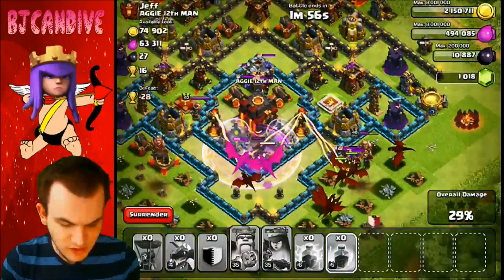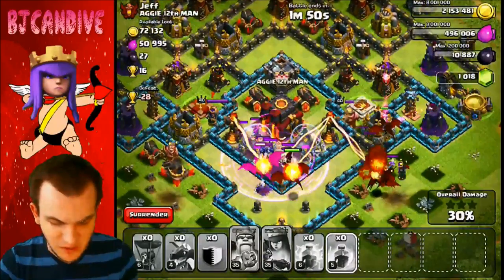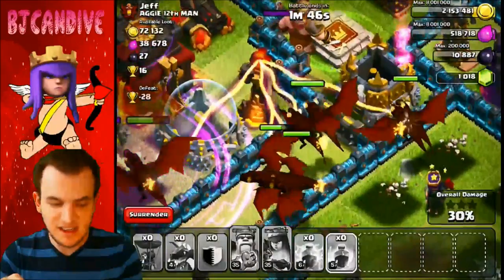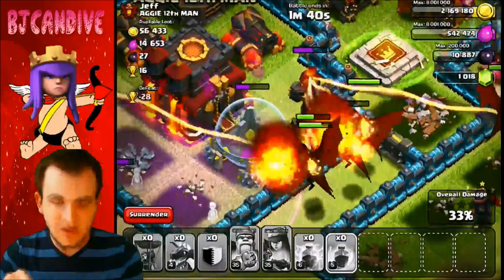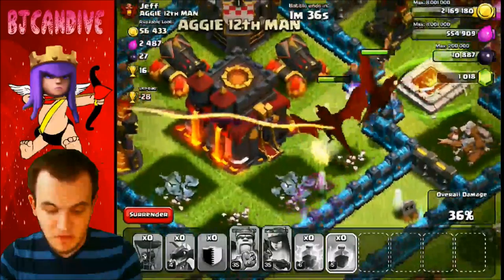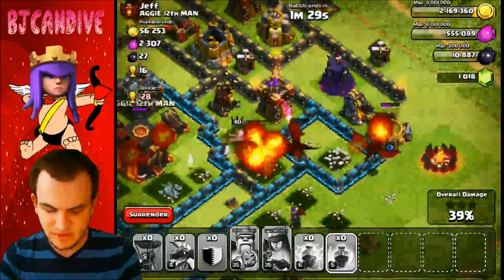I'm gonna put down a rage spell — they're probably not gonna get the clan castle though. My heroes are dead. This attack's not going well, but as you guys can see, the update is the dragon breath — they got that sick new breath animation, it looks a lot better. It's a little hidden feature they added in — doesn't make dragons stronger or weaker, but it looks pretty cool. Come on, can we get the town hall? Dragons are still weak, they need a little help.